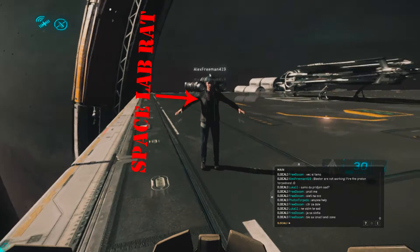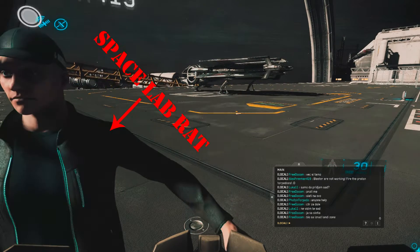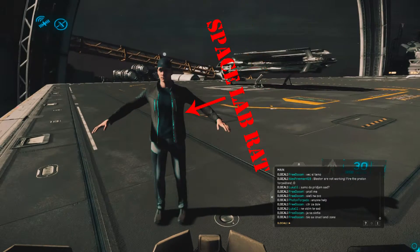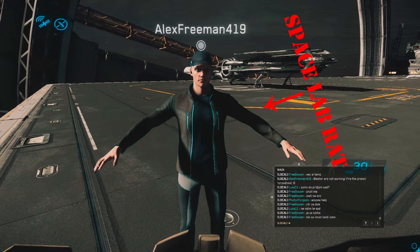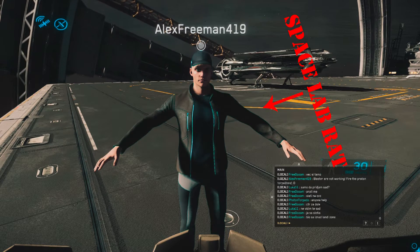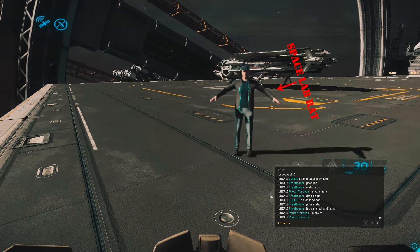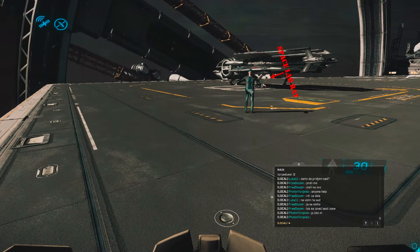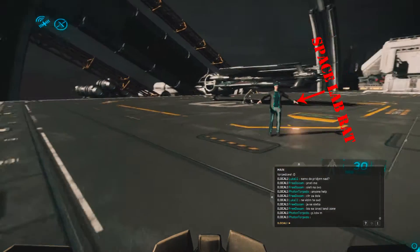Hello all and welcome back to Star Citizen. Today I have a helper, the Space Labrador Alex Experiment419, a member of our community Liberty School. He helped me check out this bug where you can get out without the spacesuit, because you don't really need a spacesuit.